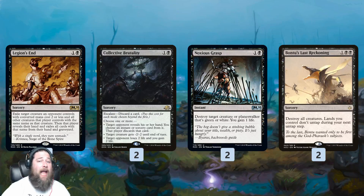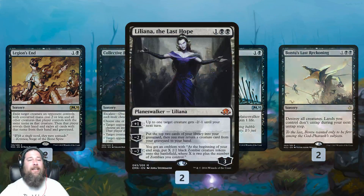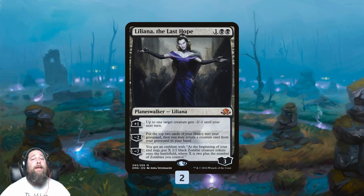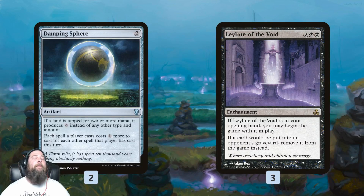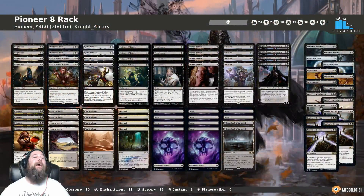In the sideboard we get a whole slew of options: Legion's Landing and Collective Brutality for aggro, Noxious Grasp for green things, Bant's Last Reckoning as a painful but cheap board wipe that skips a turn essentially by not untapping. Liliana, the Last Hope is good against creature matchups where we're sniping Elvish Mystics and small creatures, and can grind out value. In control matchups we rush toward her ultimate to win the game. Damping Sphere for Lotus Breach-style combo, and Leyline of the Void to slow down graveyard decks.